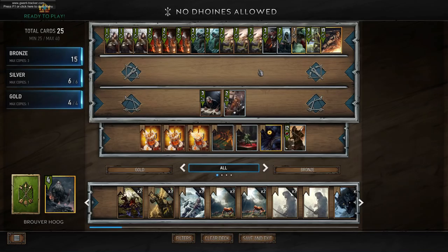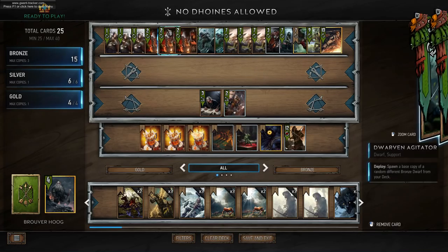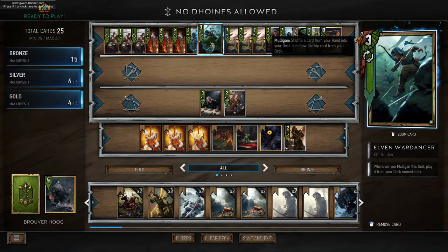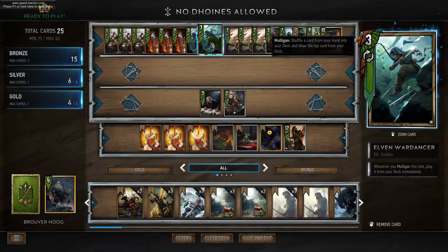If we end up in a situation where we lose and our opponent is two cards down, we also have Elven Wardancers, which we can mulligan into round two, putting them on the board and disabling our opponent from dry passing — so this gives us an advantage.